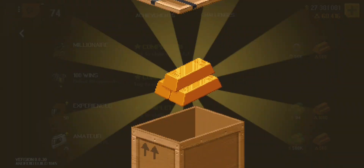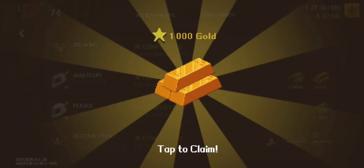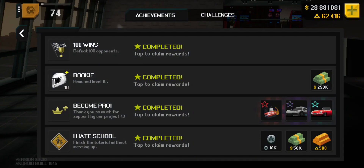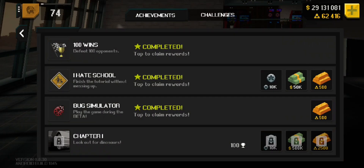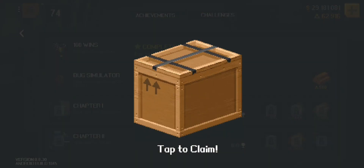Let me just speed through this and get to the next part of the video. I forgot to mention that in these crates, in these achievements, you can also win cars. Just up ahead, you'll see — I won a Jaguar E-Type, I think, and I also won an AMG GT1 car. So that's pretty cool. Let's move on to the next part of the video.